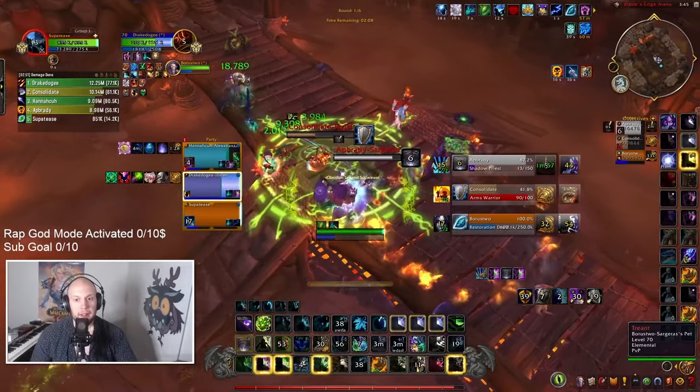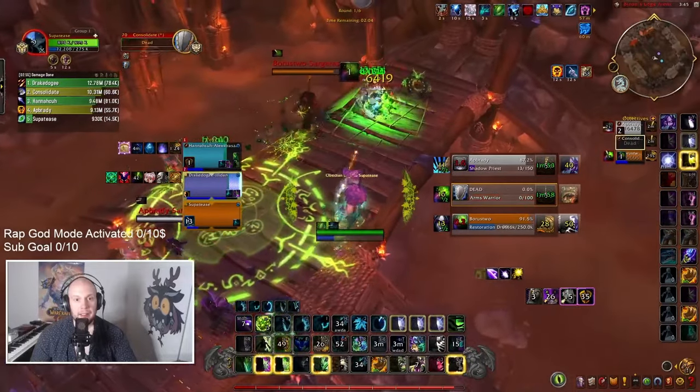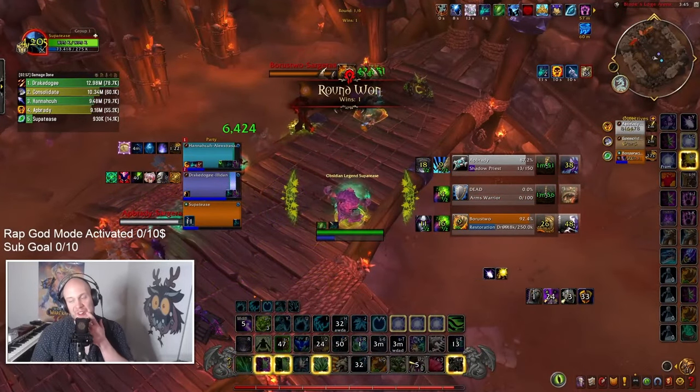We'll bash the Priest as an opportunity presents itself here — Clone is Trinket. Warrior is getting low. We can dump in some Wraths, some Moonfire, and we're able to net a kill there.